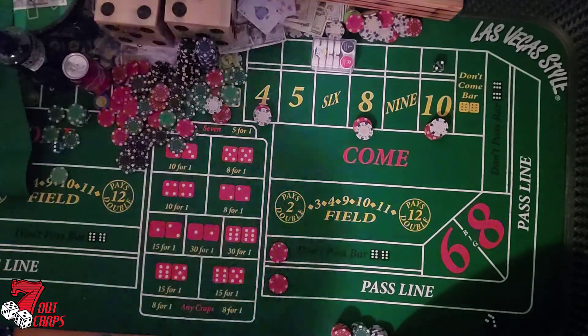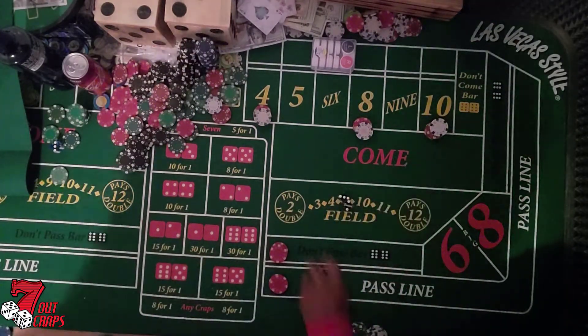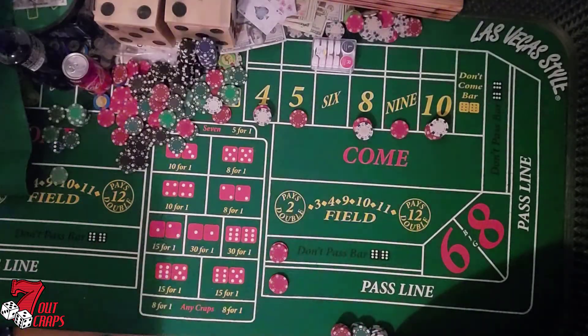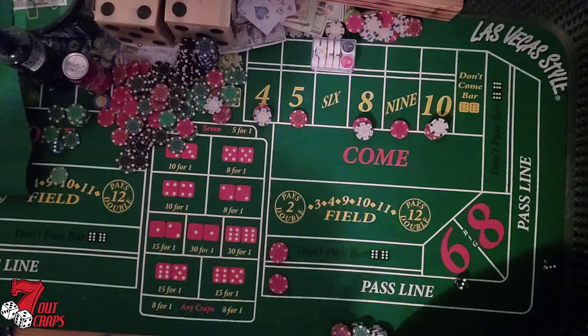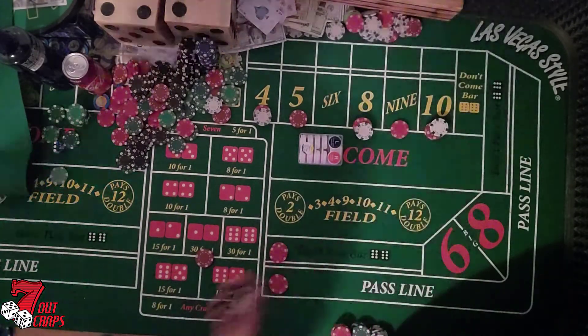With this dice set, if we hit the five we'll get a ten dollar five. We're doing a ten dollar nine too — everything covered so we don't waste rolls. Think about shooting for the ten or the four, and if you don't hit the seven you're going to hit either a four or some other nice number. Six winner — but we don't have any money on it. Five dollar horn, shooting for the twelve.